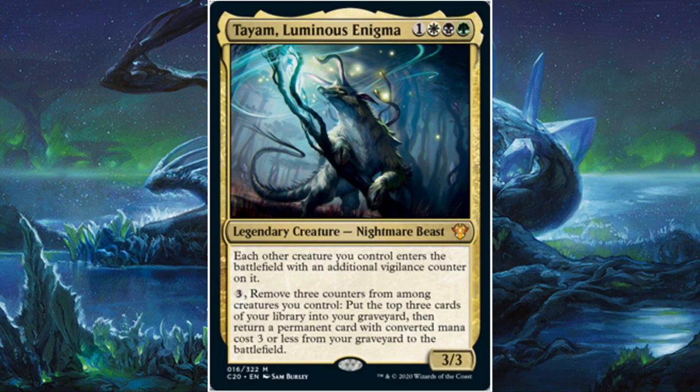Tyam Luminous Enigma is a 4-cost 3/3 that reads: each other creature you control enters the battlefield with an additional Vigilance counter on it. You may pay 3, remove 3 counters from one creature you control, put the top 3 cards of your library into your graveyard, then return a permanent card with converted mana cost 3 or less from your graveyard to the battlefield. We're going to weaponize the counter portion and fill our deck with permanents that cost 3 or less so we have lots of targets for Tyam.